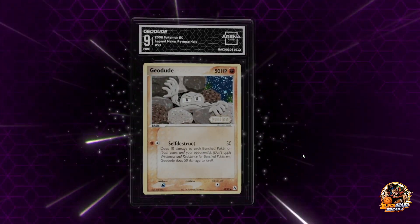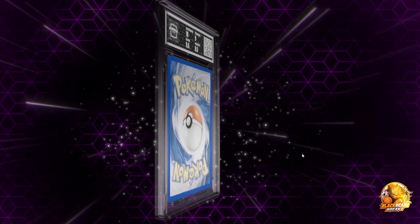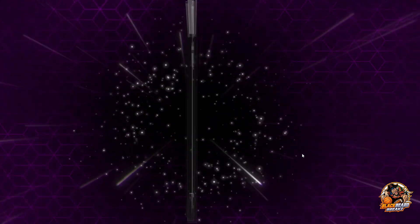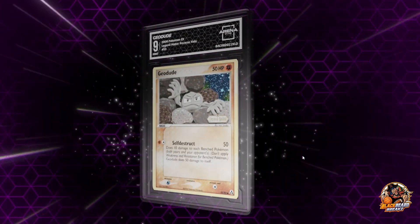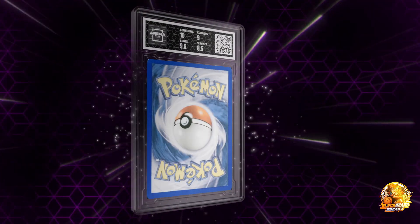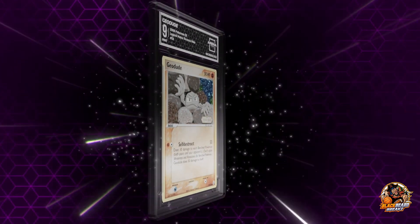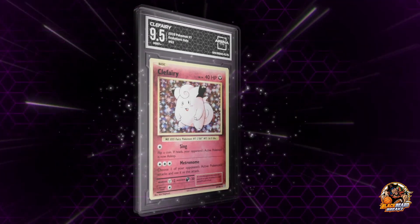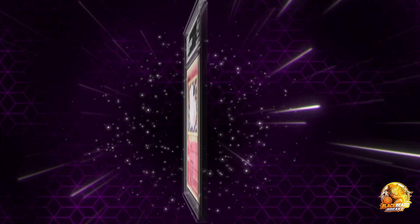Something good I hope. Geodude — it's kind of funny how people grade certain cards, like why would you want that graded? This one is a Legends reverse holo, 2006 Pokemon EX. I probably saw it in person and it looked a lot nicer, that's why it's a holo — so it should look pretty good, but the picture here just looks like a regular old card.